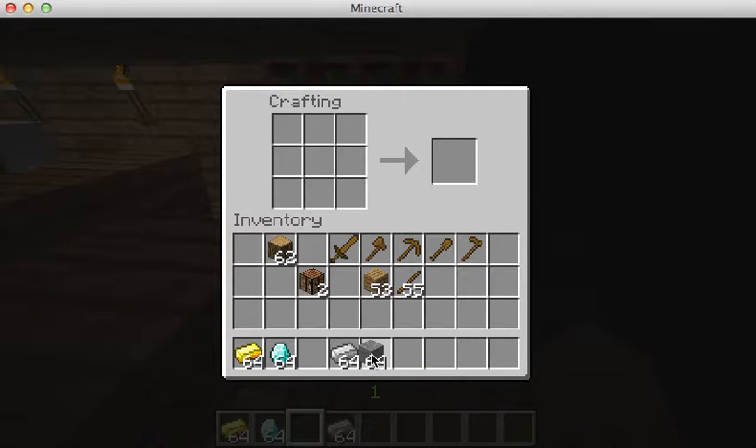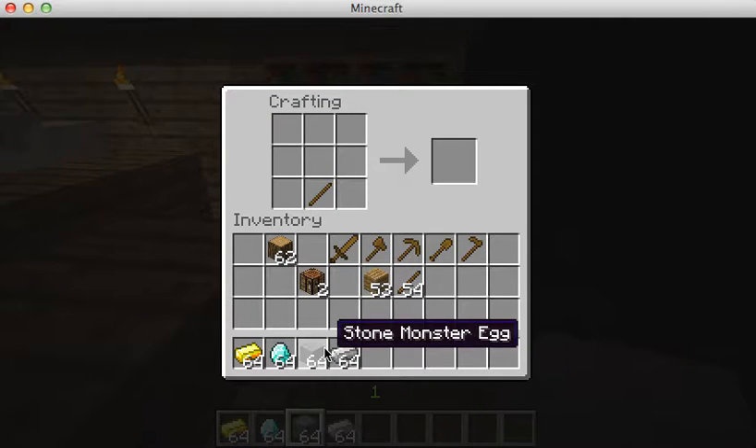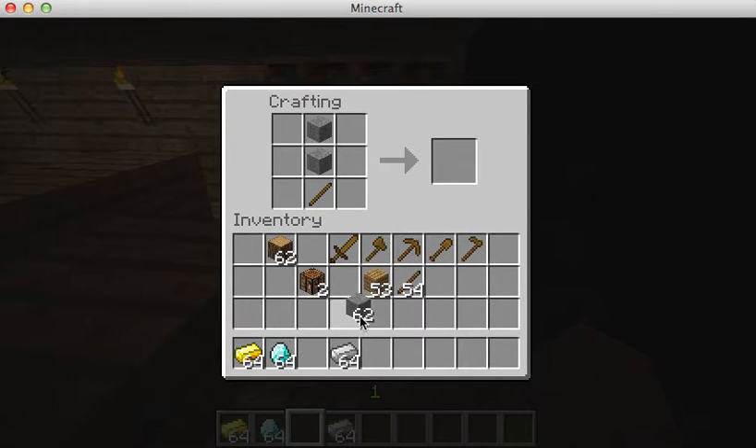Except wooden tools are not very durable, don't last very long, and are not very effective. That is why if you want to upgrade your weapons and tools you have to upgrade to the stone version — same formula for a stone sword: one stick in the bottom middle row.